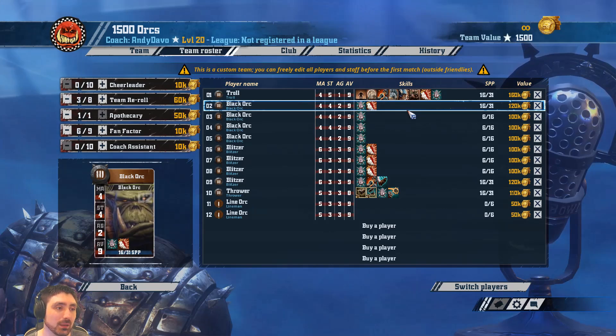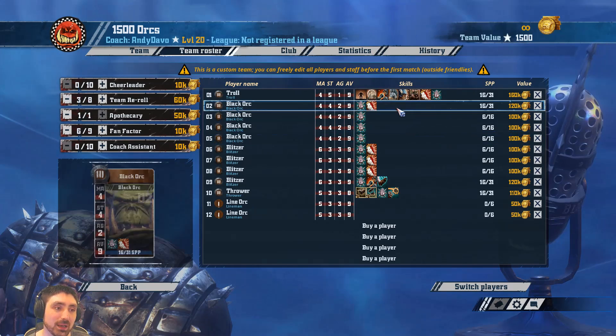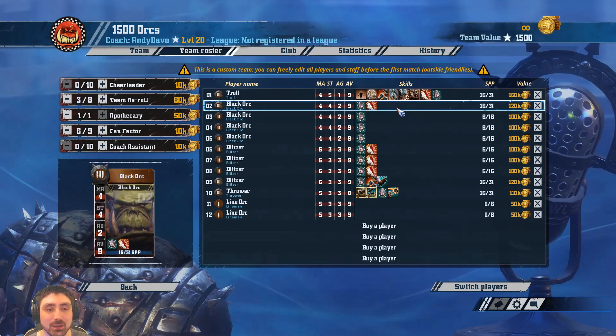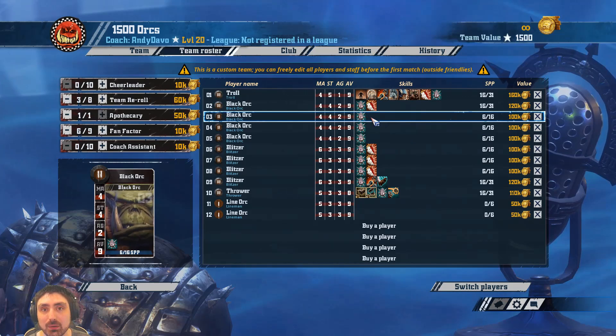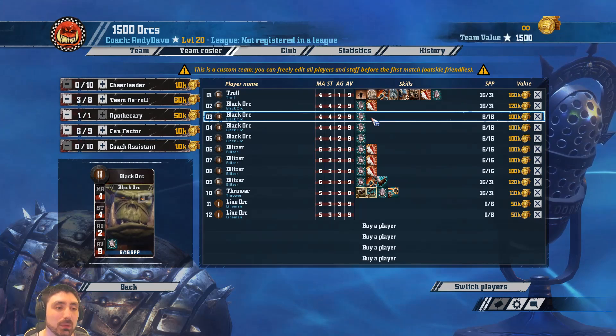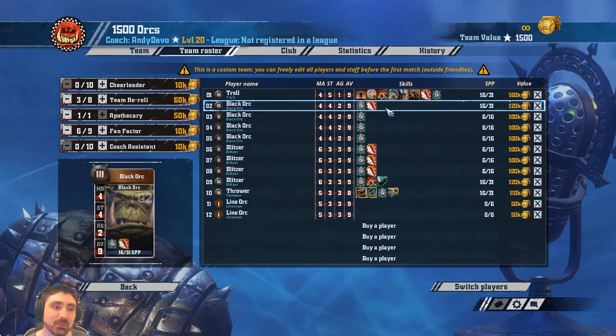Next, the black orcs. I would always take all four. The first skill on all black orcs is block, because their primary job is hitting things. After that I'd look at guard. You could also consider taking mighty blow — block then guard then mighty blow across all four is very effective, and then potentially stand firm.